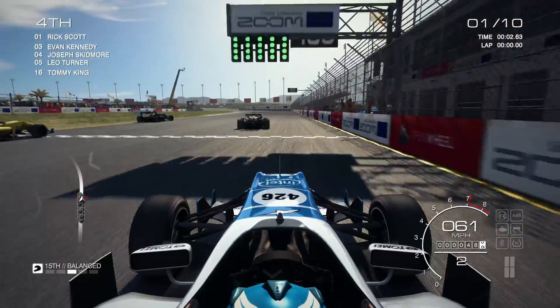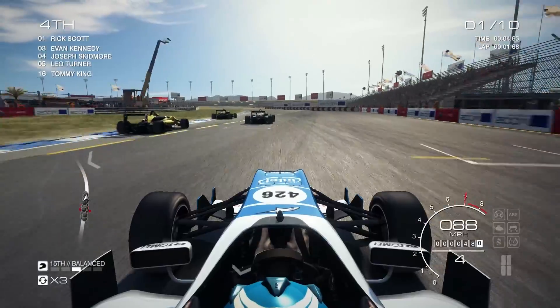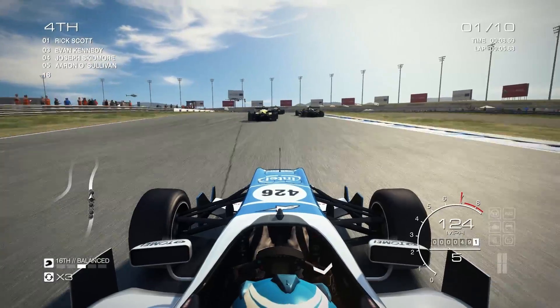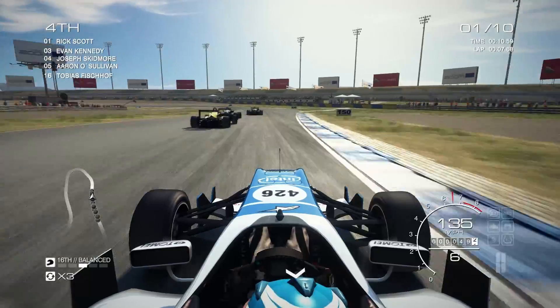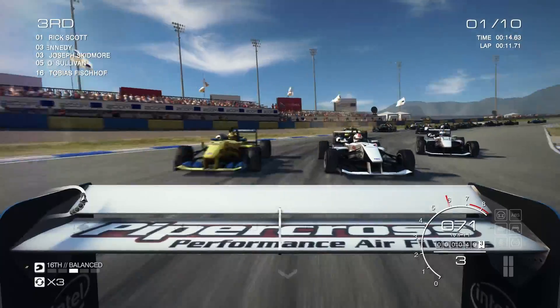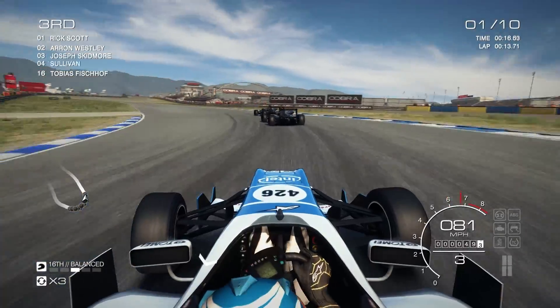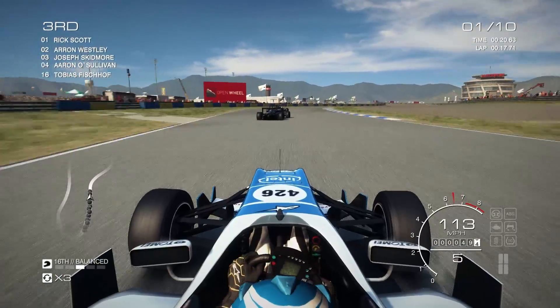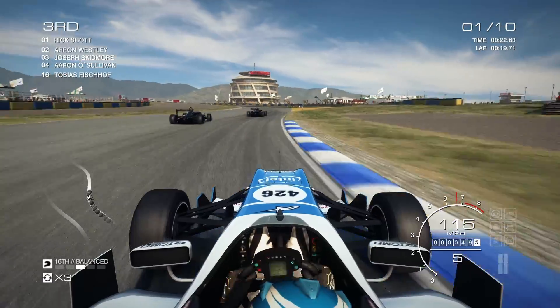Lights go green, we are away — mediocre start. We have a car up our inside but they have dropped back. The Ravenwest cars are once again being challenged by a kicker. We run into the back of the kicker by accident — whoopsie. We sort of get him out of the way and we're back on the tail of the Ravenwest cars.